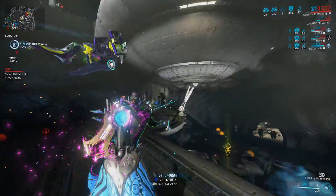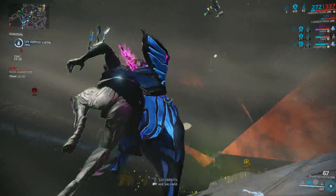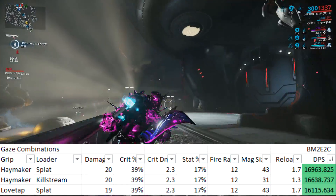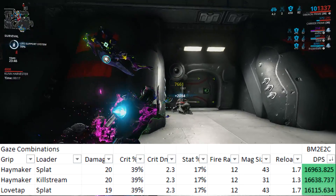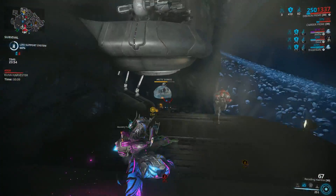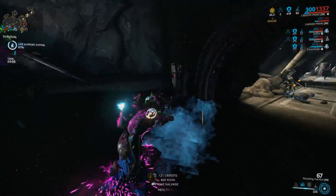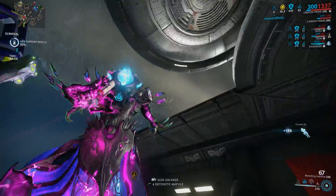The Gaze kit gun is incredibly good, but I'm not a fan of beam secondary weapons and it can have ammo issues unless you have Pax Charge equipped — and even then you'll need to wait for that recharge a lot since it burns through ammo, especially with a fast fire rate. If you're curious, the top Gaze kit gun uses the Haymaker and Splat combination, or the Haymaker and Killstream combo. Kit guns have a neutral Riven disposition, meaning serious potential with Rivens equipped — my Tomb Finger currently has 156% crit chance, which is orange crits for days. Pax Charge handles ammo for any of them, and Pax Seeker deals serious damage once bolts seek targets after a headshot kill.